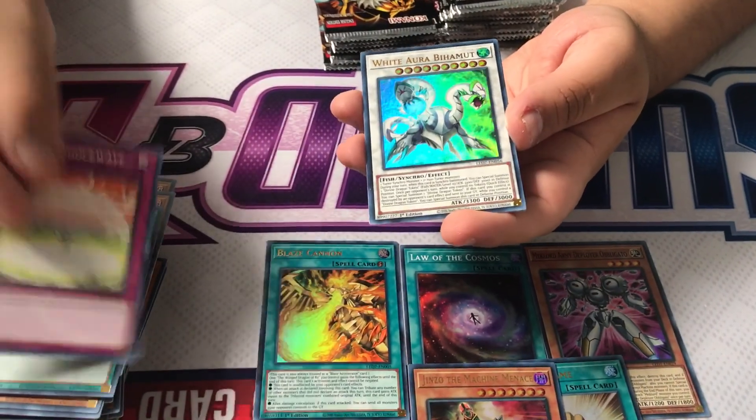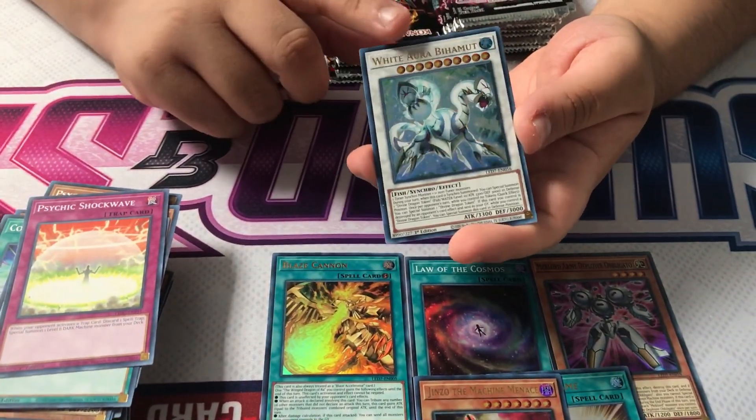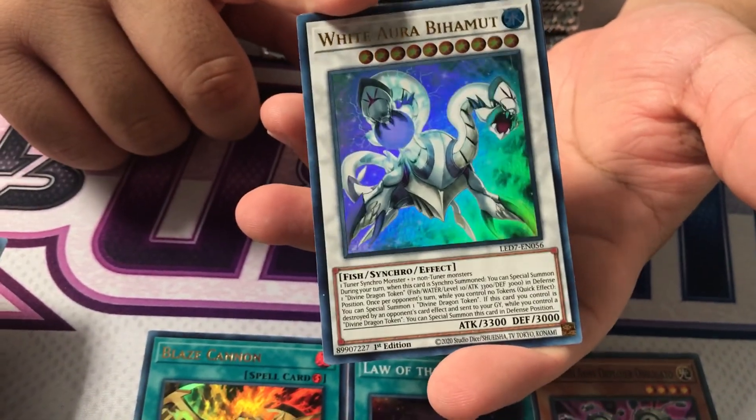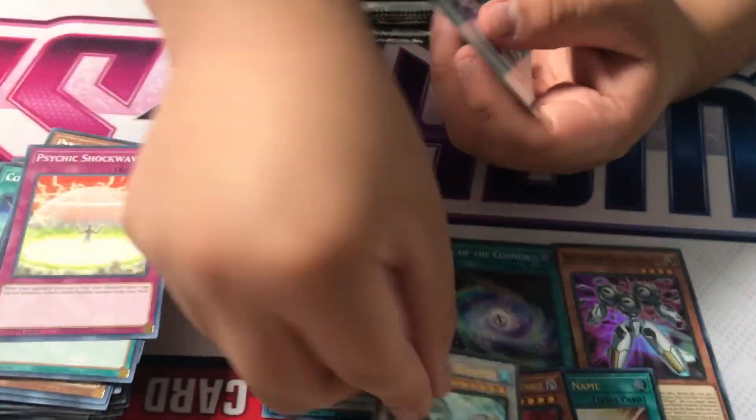Esper Roba — that's also a Jinzo character. This is one of the reprints, but it's not really a reprint because it came out as a Jump promo. So this was made as an import, originally for Europe.